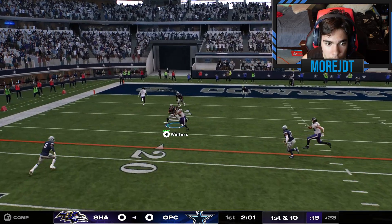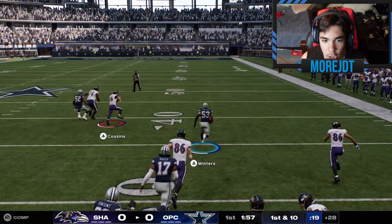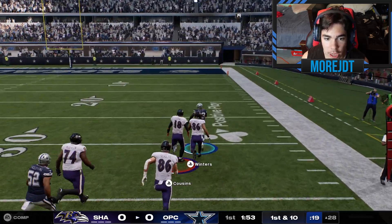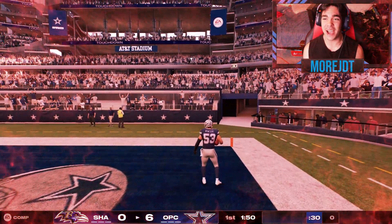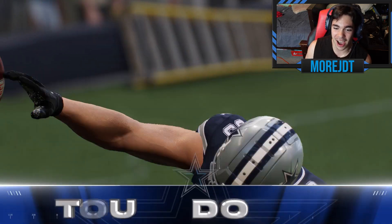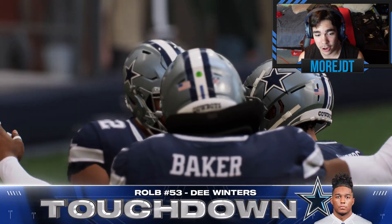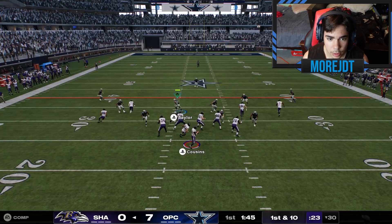Right there, right there baby! Winters with the interception! Good blocking, good blocking, go! Winters is slow but he is moving — he's gonna get caught by 86... Touchdown! Winters takes it back for a pick six! I thought he was gonna get caught, but a great block from McCaffrey gave him the lane. D. Winters, the right outside linebacker, gets the pick six and we're up first on the board!